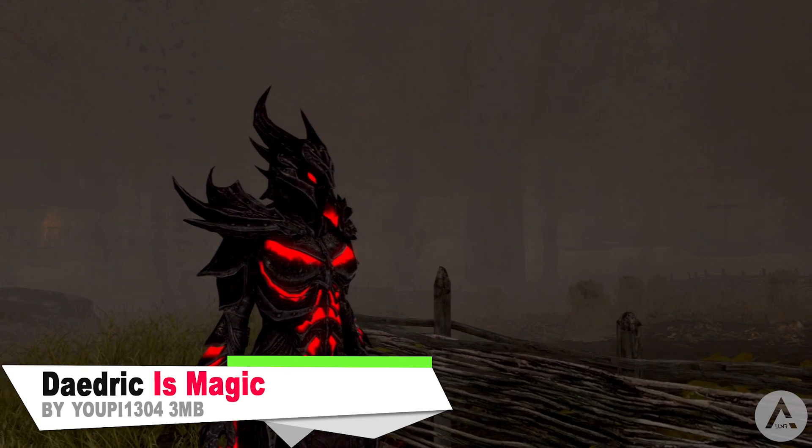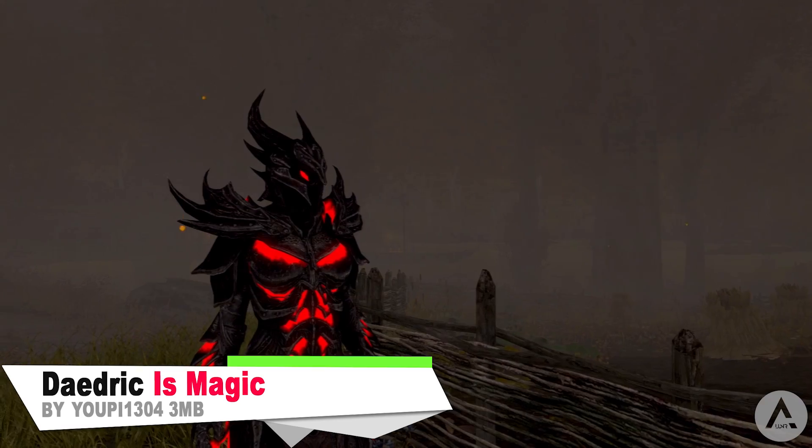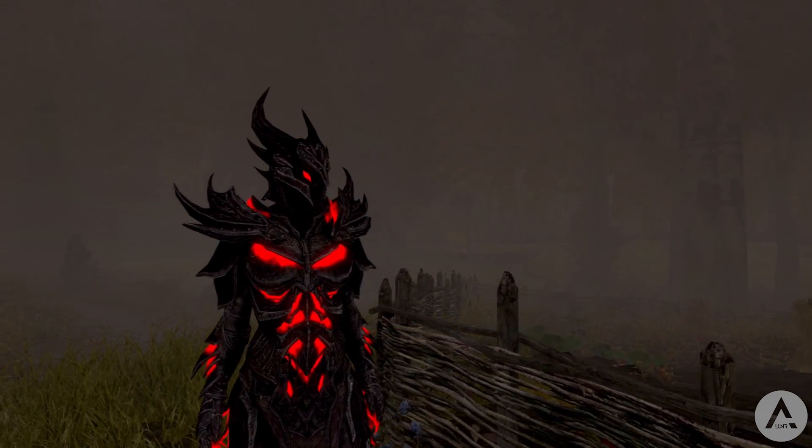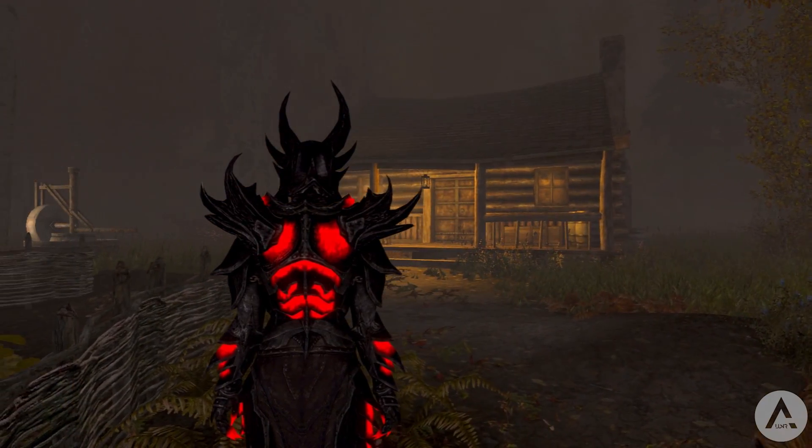Next up we have a very small one called Daedric is Magic. This mod is simple — all it does is add in the red glowing effect to the Daedric armor, bow, and arrows. Of course it doesn't affect any of the stats; it is simply an aesthetic change to the texture.